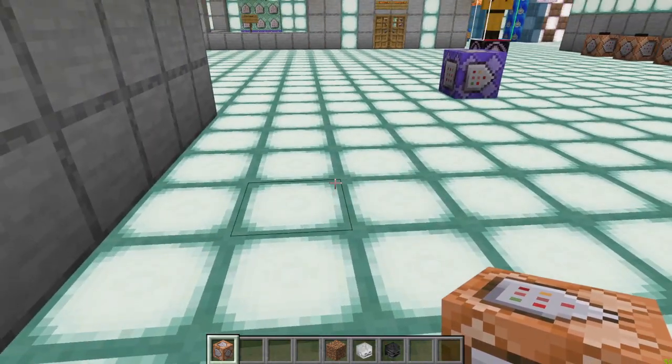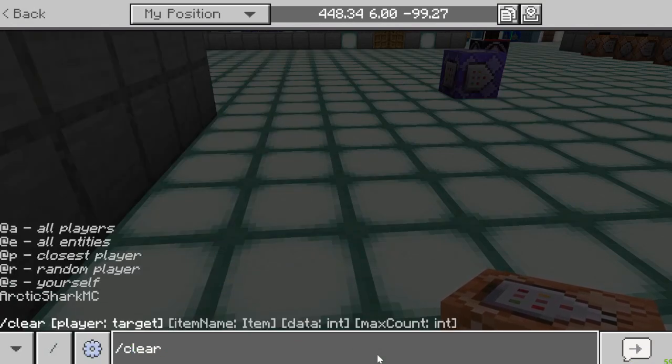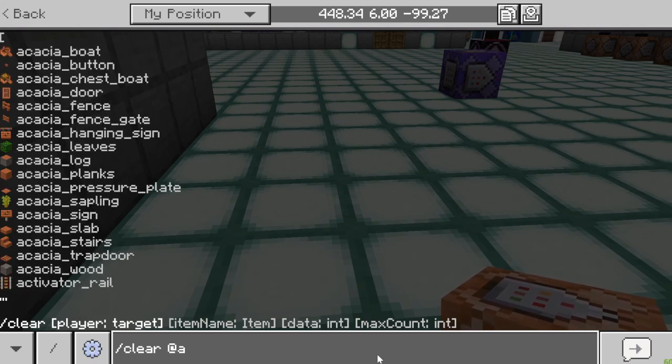You can use the clear command basically by just typing forward slash clear into the chat. Then you get to choose who you're going to be clearing — normally a player, so let's choose at anyone. Then you can choose the type of item you'd like to clear, or you can just hit clear and it will take all of the items out of the player. If you don't specify an item name it will clear all items.